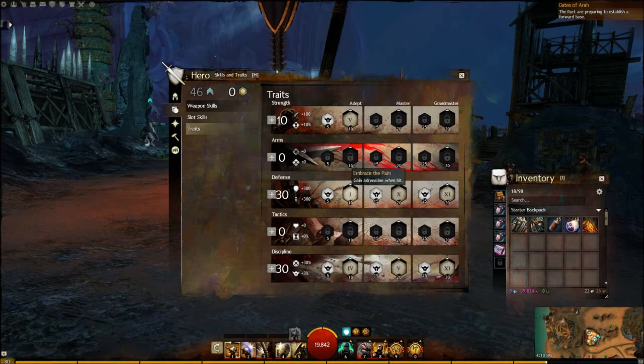In Defense, I run 30 points for Embrace the Pain to gain Adrenaline when hit; Merciless Hammer, which gives 25% more damage if a foe is disabled and reduces the cooldown of my Hammer skills by 20%; and Defy Pain, which activates Endure Pain at 25% health. In Discipline, I also use 30 points to get Inspiring Shouts — gaining Adrenaline when using a shout — a 9% crit chance at 3rd stage Adrenaline, and 20% faster Burst skill recharge.